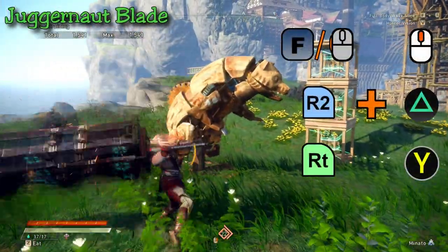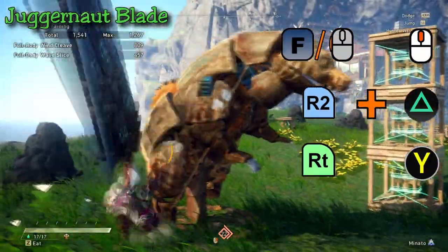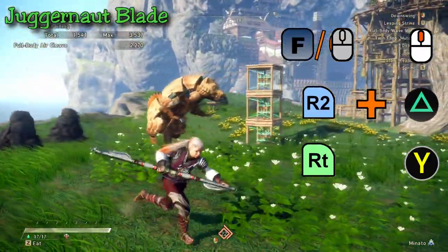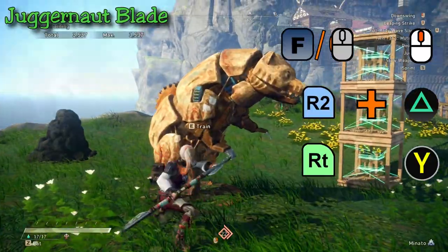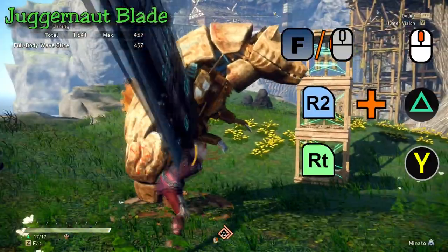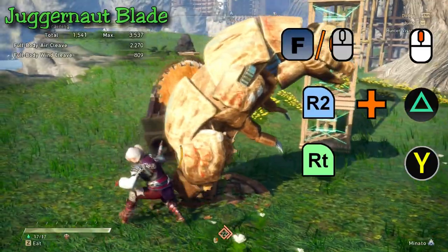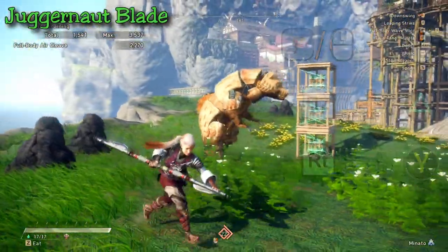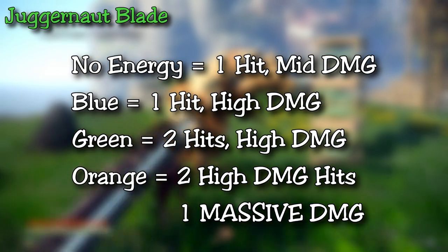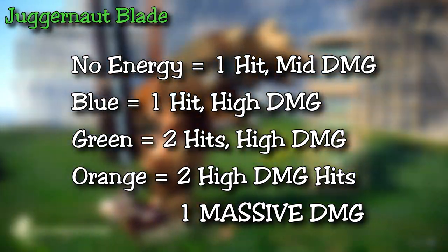Finally, the last mechanic is the ultimate attack. At any point, clicking the mutate button and the secondary attack button at the same time performs the ultimate attack, no matter what your gauge energy is. Your karakuri staff transforms into a giant greatsword-like weapon. While you can transform into this at any time, the attack differs based on your energy level. With no gauge energy it deals a single hit of moderate damage — absolutely not worth it due to the very long animation.